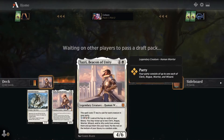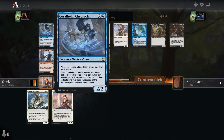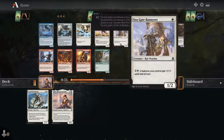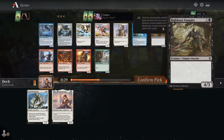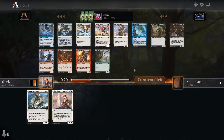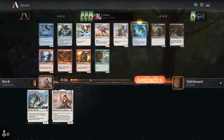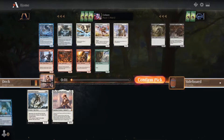Pretty good start. With the party stuff we could go White-Black with clerics, or other directions. Opening a Relic Amulet — good for the wizard route. There's also a Chronicler: whenever you cast a kicker spell you draw and discard, and on ETB you can search for a kicker card. It's a wizard, but if I'm already in white I'm less likely to go kicker. I'll take Bubble Snare instead — it's the best card here.